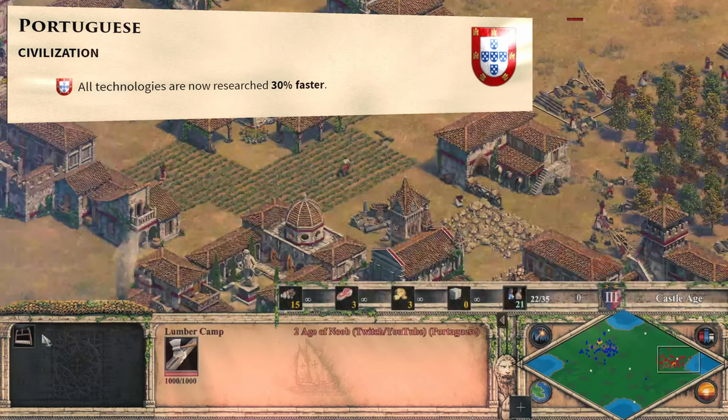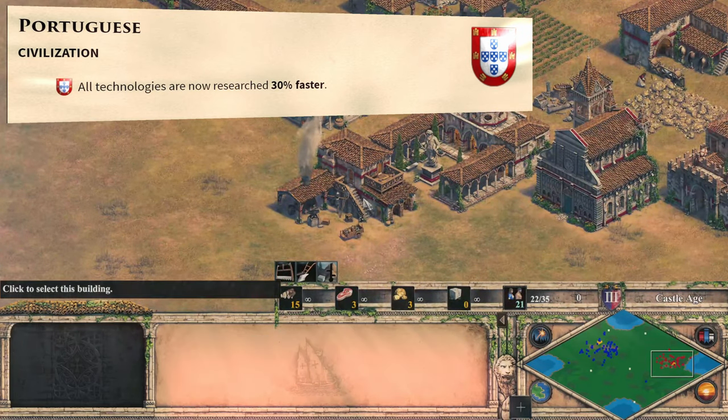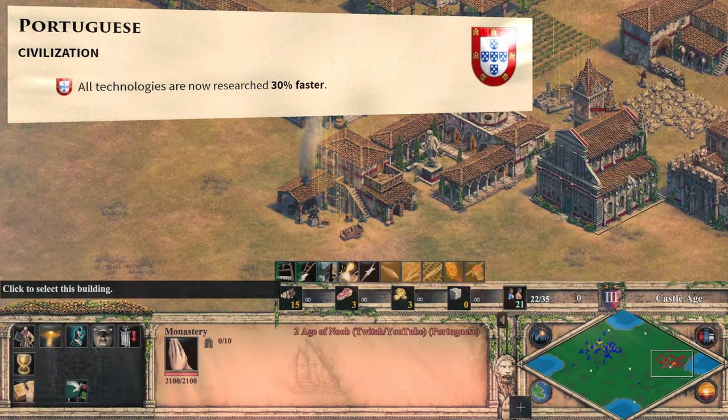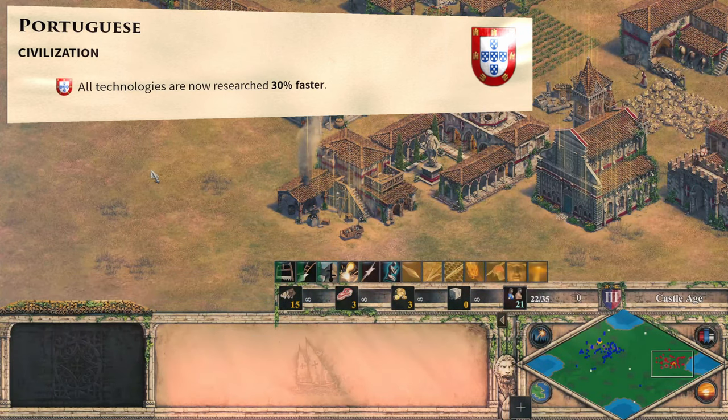The Portuguese now research technologies 30% faster, which is a big buff. The Viper is claiming this change may have already made the Portuguese a top tier civilization.